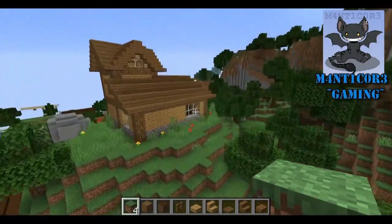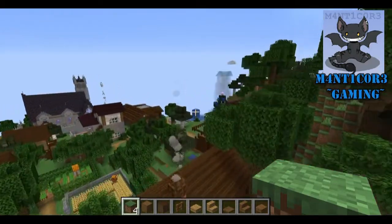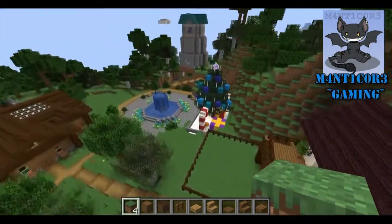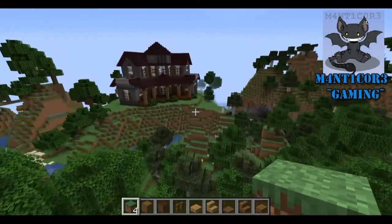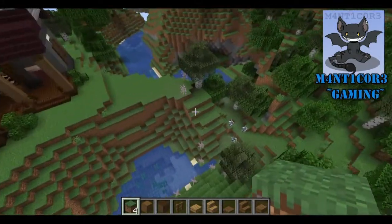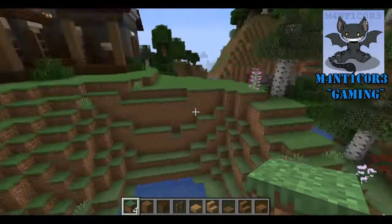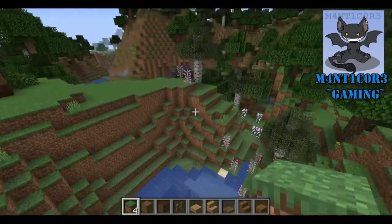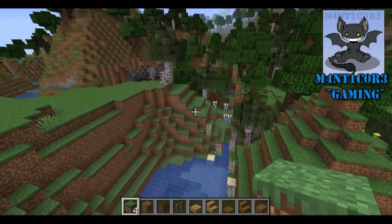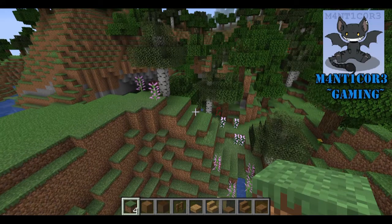I've got one last bridge that I want to show you guys here. So coming this way, we'll go past the mine, past our llama barn, past the holiday event center, the plaza, and the wizard's tower. We're going to go back over here to the warlock's mansion, which we just finished up in the last special episode. Right through here, you can see that we've got a little bit of a section where the river cuts through. I actually want to make a natural land bridge. So I'm going to do all the landscaping in a quick video, and then that's really all there is to it since it's a land bridge.